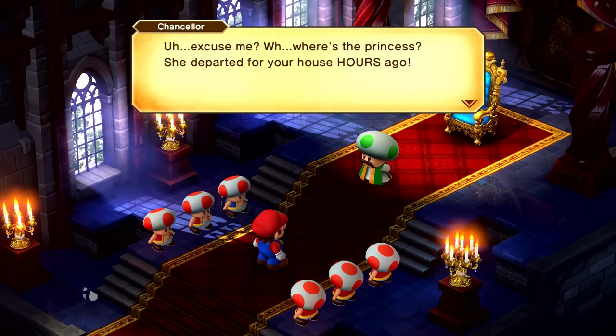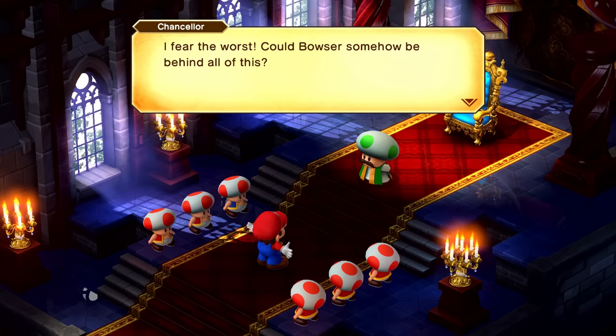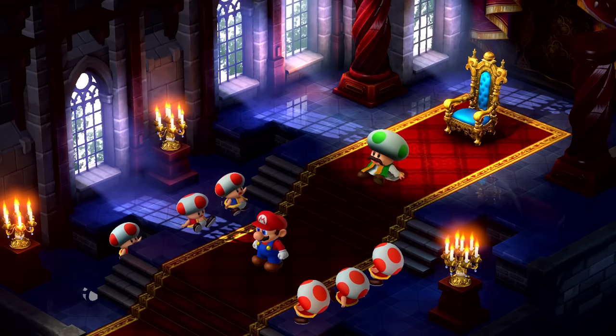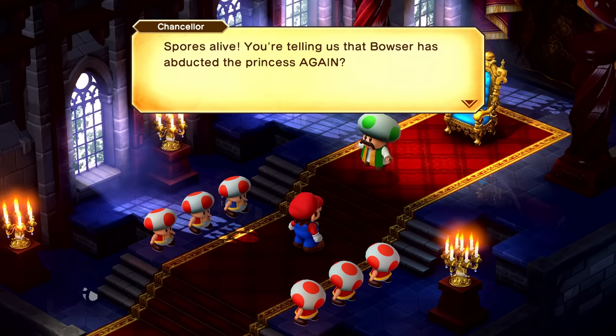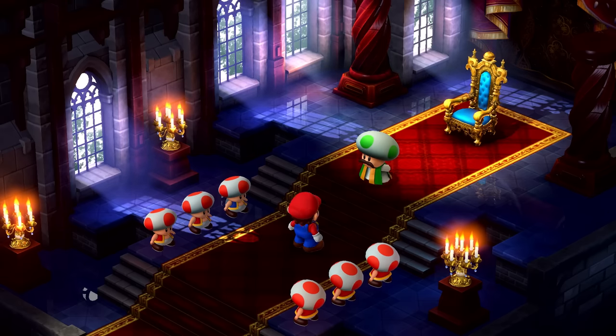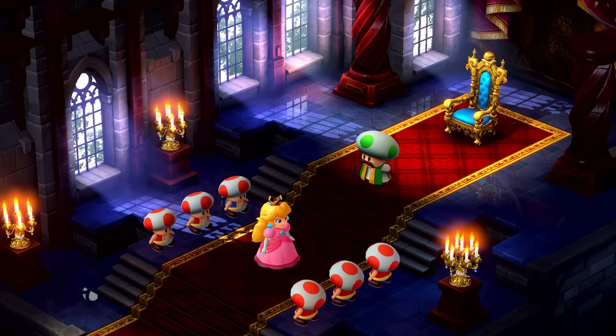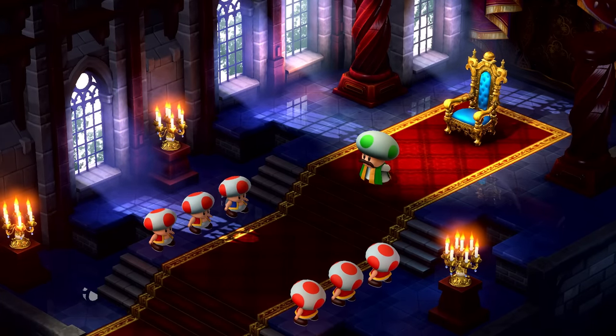Mario is explaining what happened with Bowser — you're telling us that Bowser has abducted the princess again? It will be up to you to enter the keep and rescue Princess Peach. Oh, but the bridge is broken. Bowser fell down, Peach was seemingly saved — but then the sword came down. We got knocked out. Quite the charades going on. Mario, her life is in your hands — please, save our dear princess.